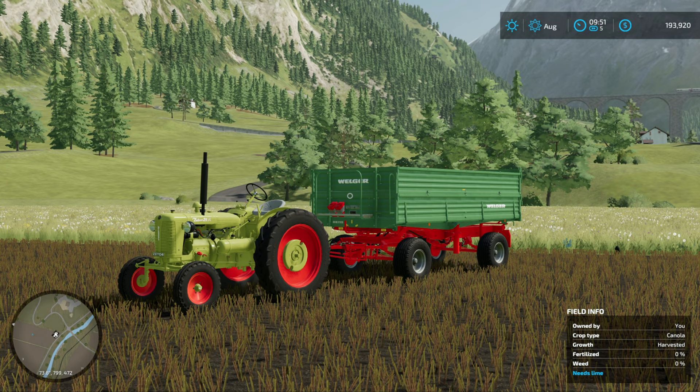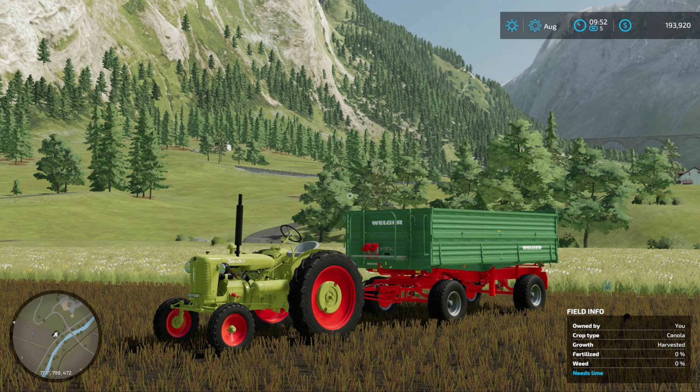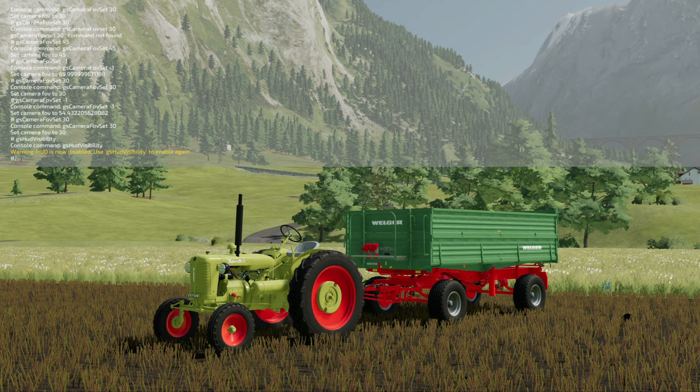Now let's get out and do the next very critical thing for good cinematics or screenshots — or if you just don't like the clutter of the HUD. Frankly I don't know why Giants didn't include this as an option or hotkey. To remove the HUD, hit the tilde key twice and type: gs HudVisibility — capital H, capital V. Hit enter and it will give you a warning saying it's disabled, and to use the same command to enable it again. Now the HUD is gone.